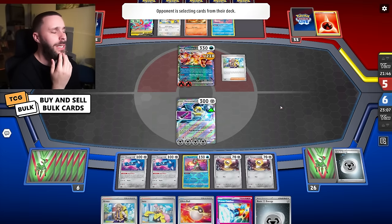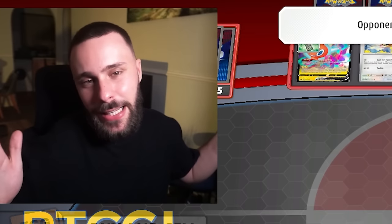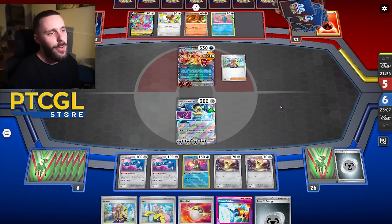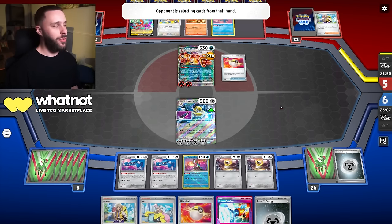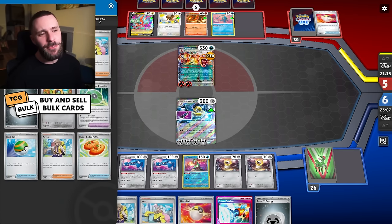There's an Arven — they should be getting Pidgeot out now. Did they bench Pidgeot last time — is that why they didn't evolve into it? They do get an Ultra Ball though, so Pidgeot seems like it's on the cards. They get rid of the Jirachi and the Choice Belt, then go for a Pidgeot. I forgot to get rid of the Forest Hill Stone!